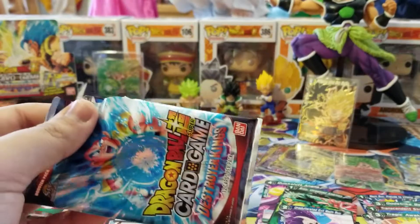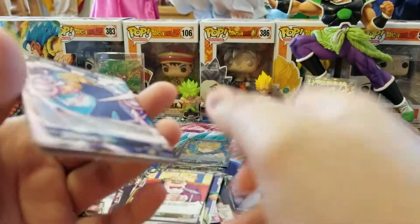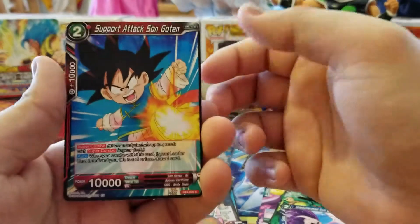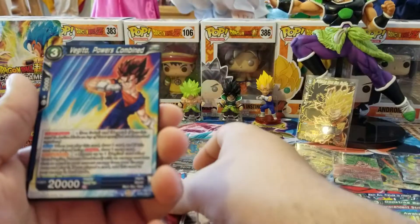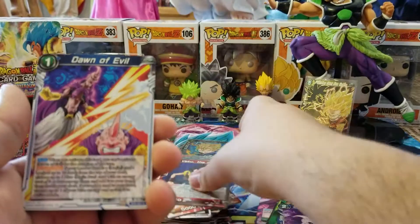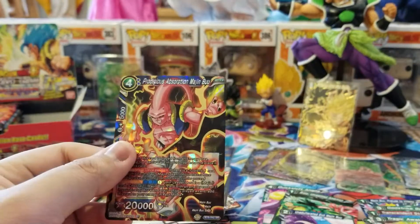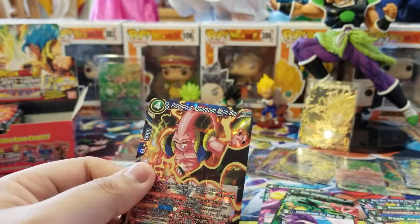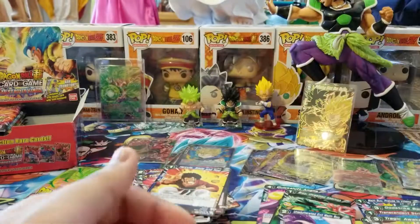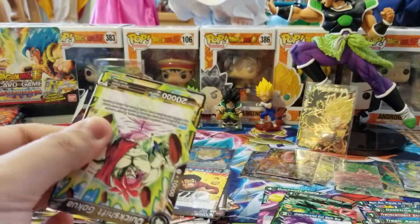Next pack. We have Vegeta Penitent Martyr, Bring Back Buu, Bojack Leader, Support Attack Goten, Aiderade, Vegito Powers Combined, Fearless Assault Krillin, Veku the Fragile, Dawn of Evil, God Strike Beerus, Hercule Smiling Nod, and Prodigious Absorption Majin Buu. What is up with this? If this is how all boxes are, I hope that people shuffle the packs at stores, because having them all on one side is ridiculous.